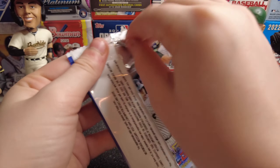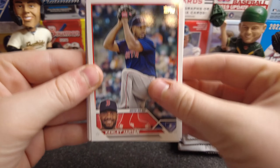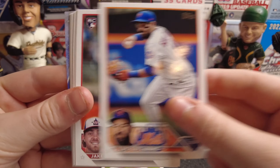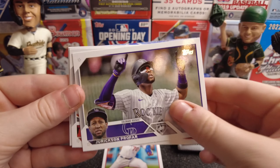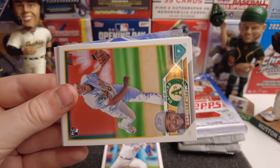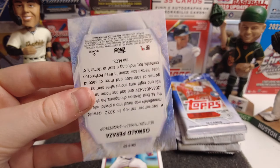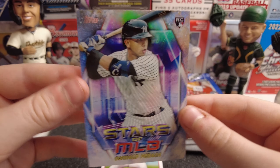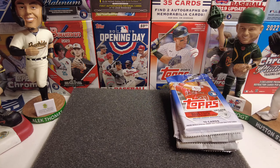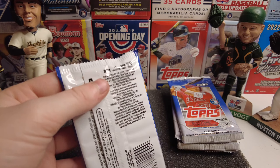We have Kenley Jansen, Nick Martinez — hey, Bobby Miller, that's a nice one — Guillorme, Jurickson Profar, Crawford, Garrett Cole, Garrett Acton, Matt Moore, and Oswald Peraza on the Stars of the MLB. Pretty nice.